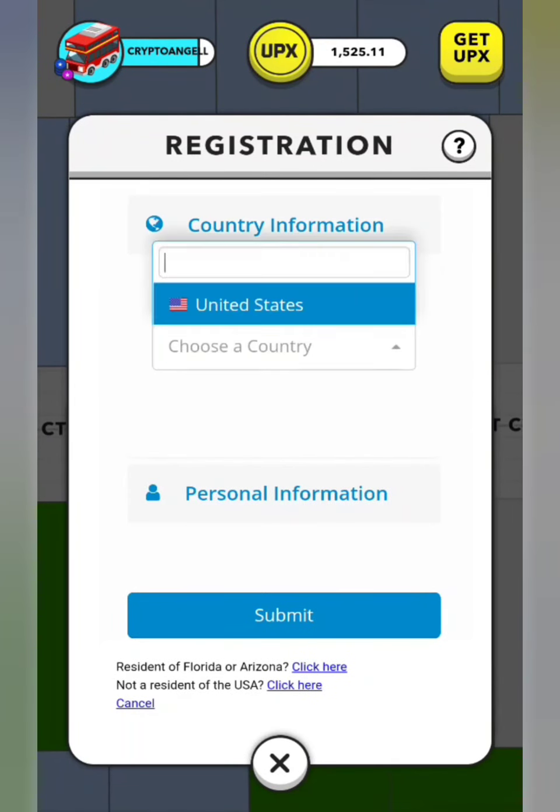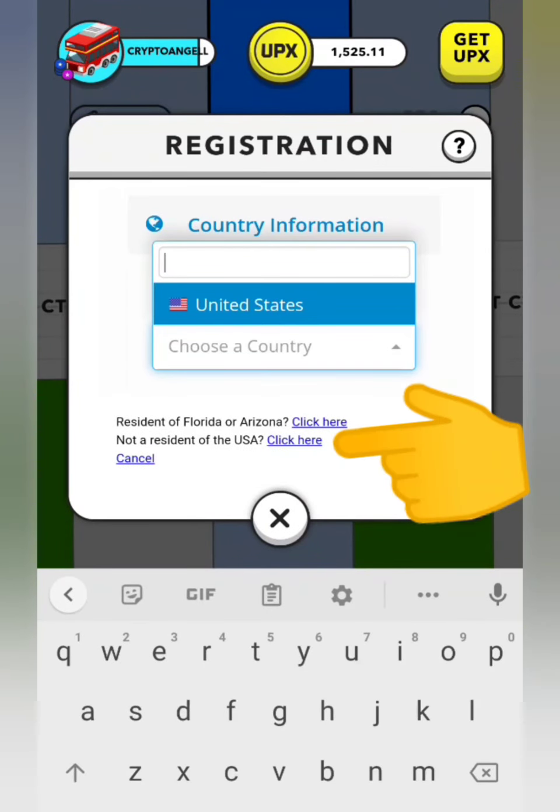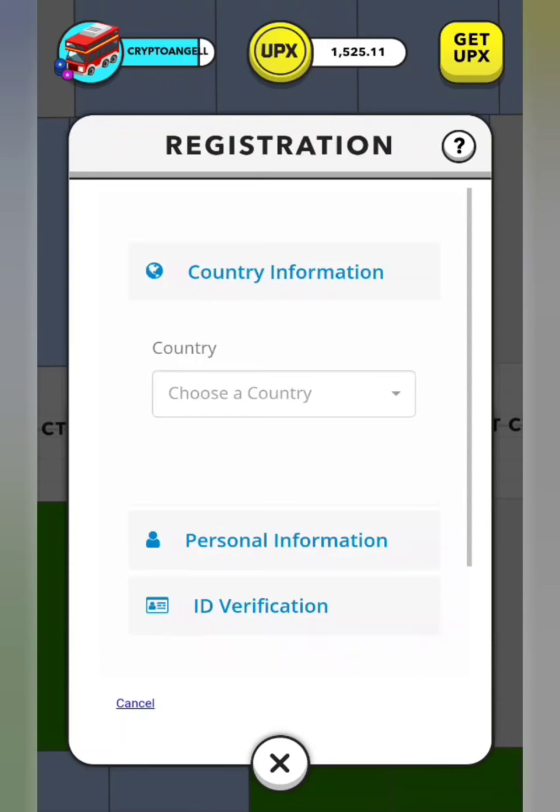Please note: if you're not a US resident, you'll need to click down here to state that you're not in the US of A, and then you will be able to choose your country. This is all because of document purposes, because each country has different documents.